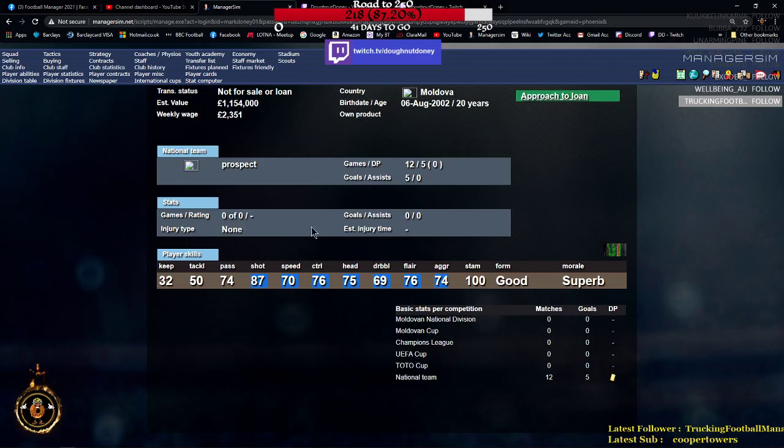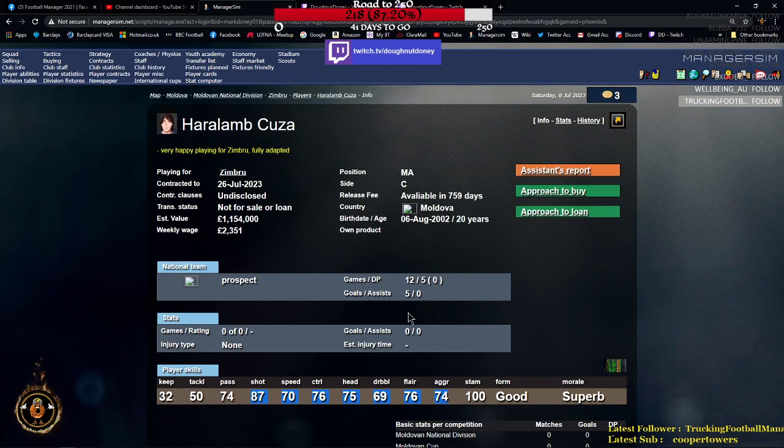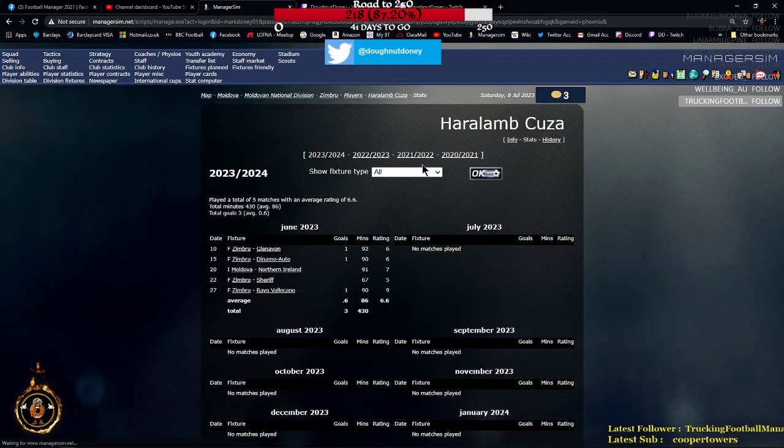The info screen shows games and ratings - naught of naught means he hasn't played any games yet. It could be 10 of 10 meaning he's played every league game, or 10 of 20 meaning he played half. Goals and assists are self-explanatory. If he gets injured it shows how long he's been injured. Then you've got player skills: keeping, tackling, passing, shooting, speed, control, heading, dribbling, flare, aggression, and stamina. Then form, morale, and the main basic stats for the season.